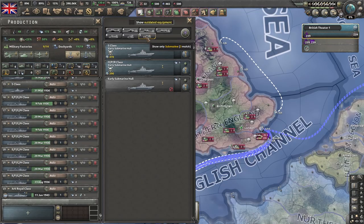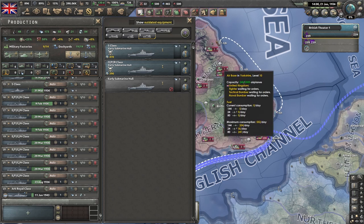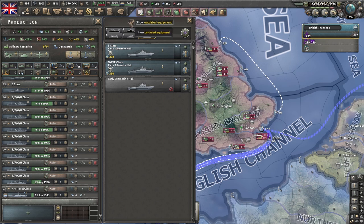I usually start with the cheapest ships right away. If you're playing as the UK, I refit all the submarines, all the destroyers, and all the light cruisers by early to mid 1939. My last ships were coming out of the refit yards around the time the war started, which meant I could start building new ships to increase my pool of escorts. Let's take a look at the classes we start with — make sure to tick 'show outdated equipment,' this is very important.